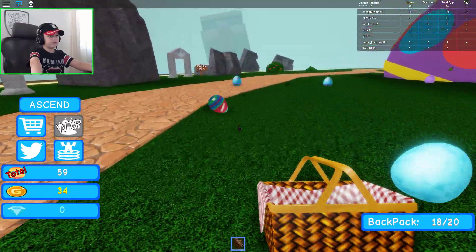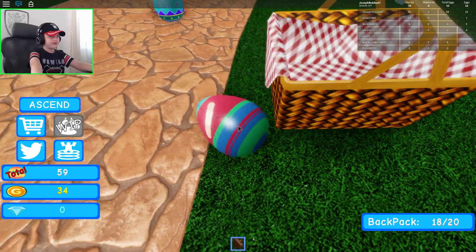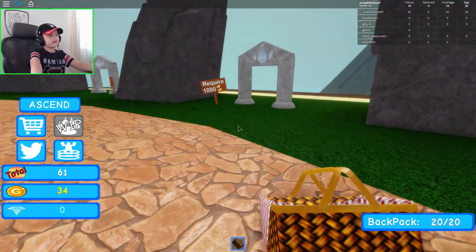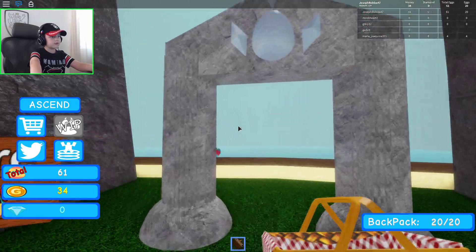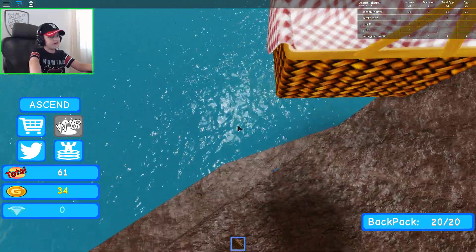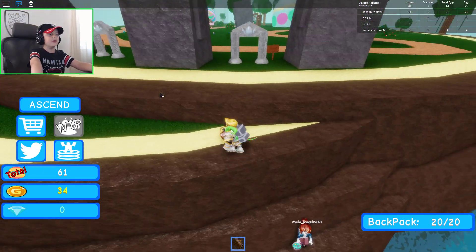We're kicking this egg right here! Let's get these eggs — we need 1,000 eggs total and we have 61 so far. Someone kicked off this egg. What are you doing, why are you going down?